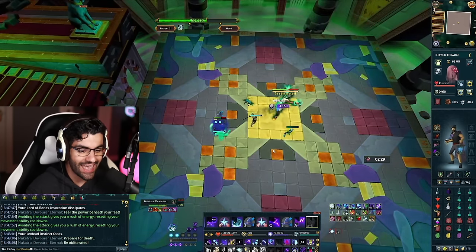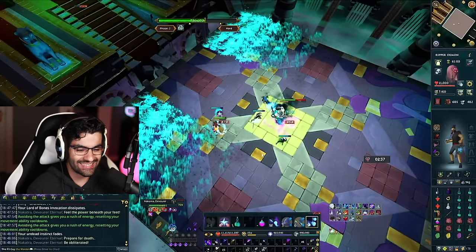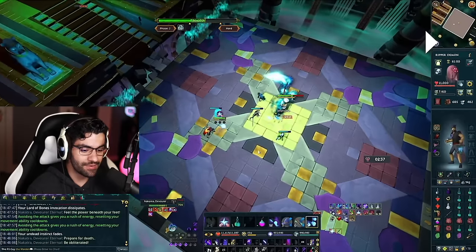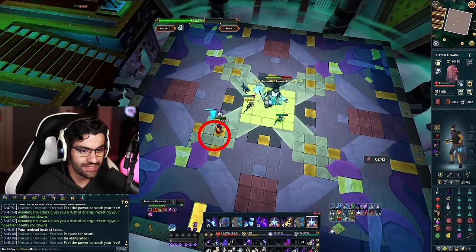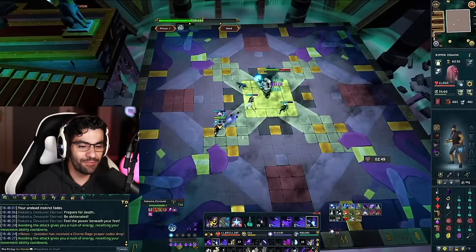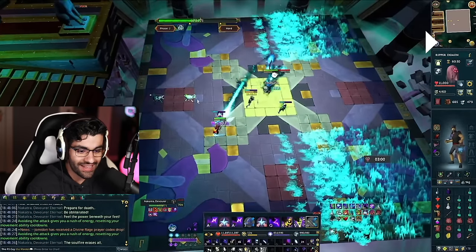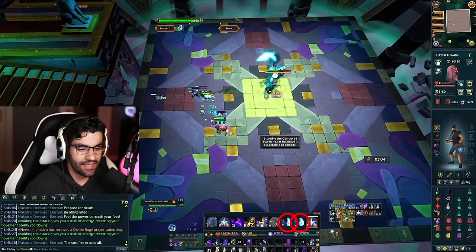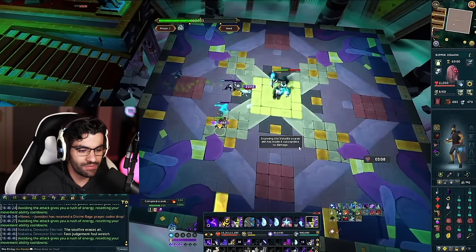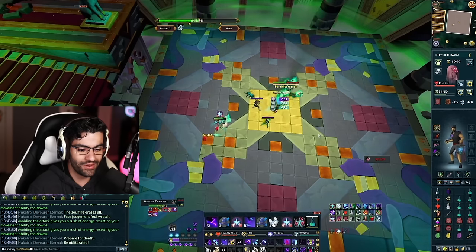Another 'prepare for death' — I use reflect and resonance to get life points back. After mechanics that make you move around a lot, it's really important to recalibrate and reposition in one of the preferred areas. I'm always returning to the same home-base location for this fight. Even with no armor and no food I'm doing okay on life points, and the vast majority of that is from resonance. It's such a strong ability — right now Nakatra's 'prepare for death' mechanic is actually giving me more life points than it's costing me, which I think is awesome.